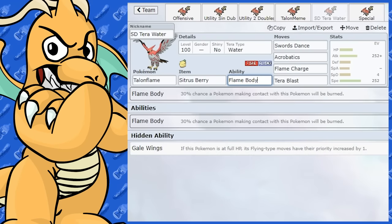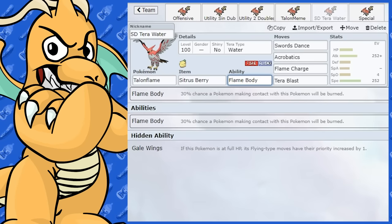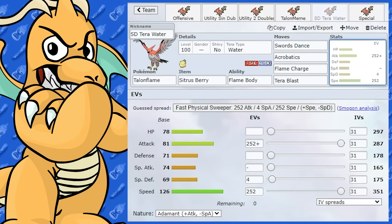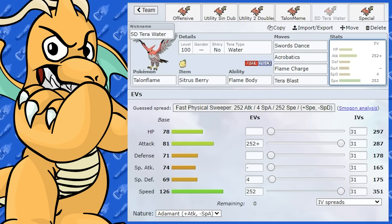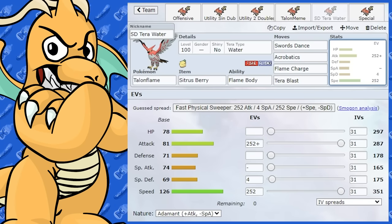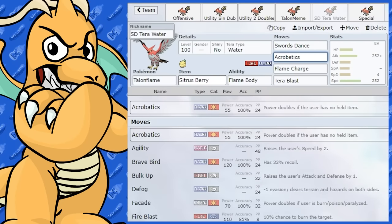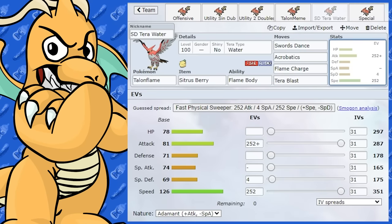I've given this set Flame Body over Gale Wings because you want to get hit to activate the Sitrus Berry, so you won't be at max HP anyway and Gale Wings won't be in effect. There's no Roost either, so Flame Body is better — you might even burn the opponent and get another Swords Dance up. It's not a complete meme, it's more in between, but it can hit reasonably hard after one Swords Dance.